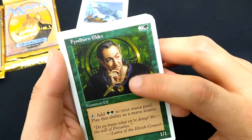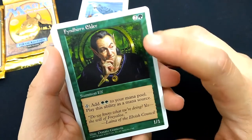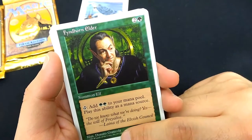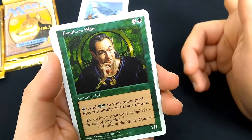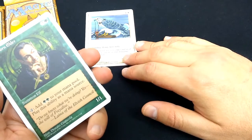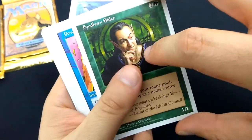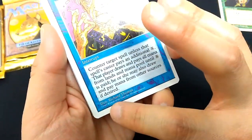Findhorn Elder — very cool art by Donato Giancola. Two and a green, one-one, Summon Elf. Tap: add green-green to your mana pool. Play this ability as a mana source, which they don't say anymore — it's an instant. By this generation of magic cards, they were getting new artists and going more toward realism. This looks very realistic. Compare that with art that was there since day one in 1993. This is from 1997.